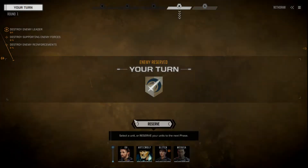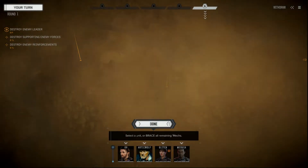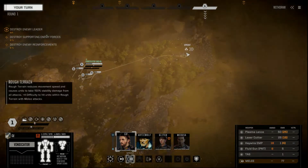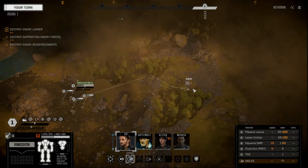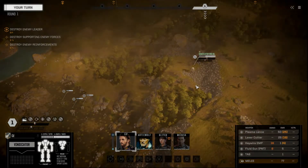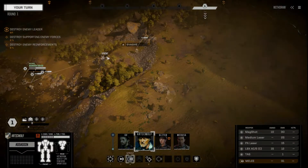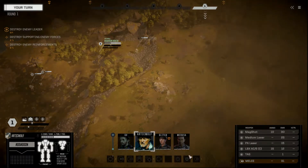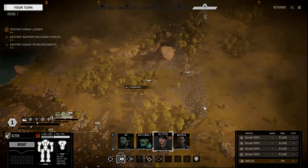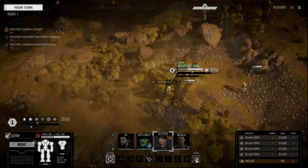Anybody moving? Those guys moved, I think. I'm not really sure if I triggered anything yet or not. What I'm going to do is go straight over this way, sideways. Moving fast. Let's see if I can get to the reinforcements. A little risky — we'll see if it pays off.